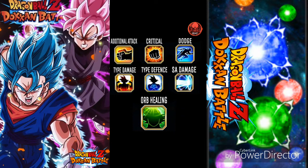Criticals add more damage to a given attack — if you've seen anyone like Rhyme Style do races, they get criticals and it does so much more damage. Critical is definitely what you want. Dodge just dodges super attacks or regular attacks. Type damage makes you stronger against all types, type defense makes you more defensive against all types. Super attack damage adds more to the super attack's damage output. Orb healing lets you heal while collecting certain orbs for that character. Tell me in the comments below if you are ready for the orb system to come to global!